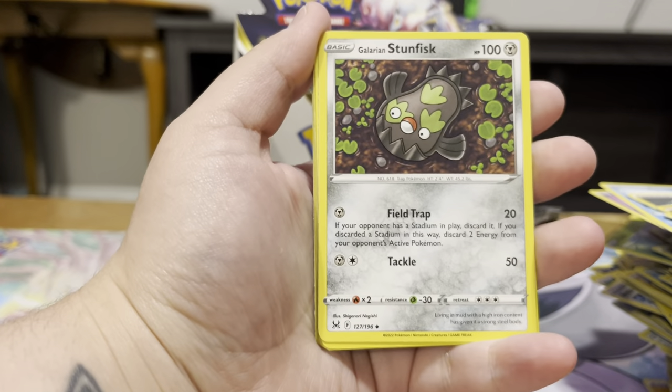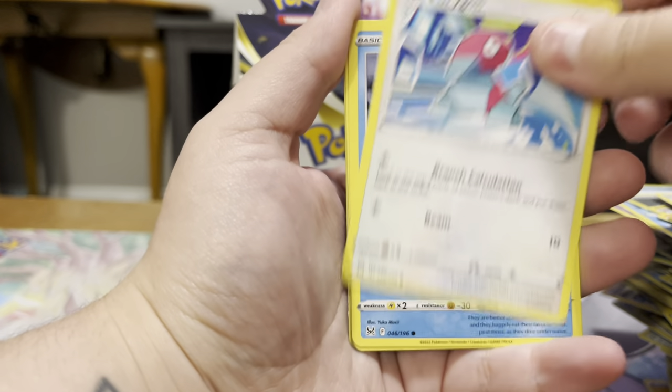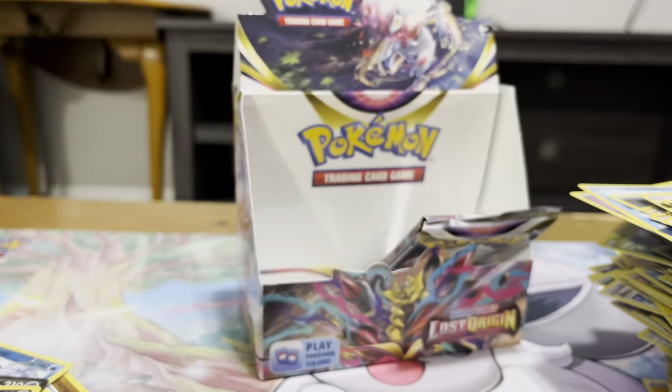Damage Pump, Stunfisk, Box of Disaster, Shellos, Binacle, Porygon, Ducklett, Blipbug, Reverse Parasect, and a Greedent Non-Holo.